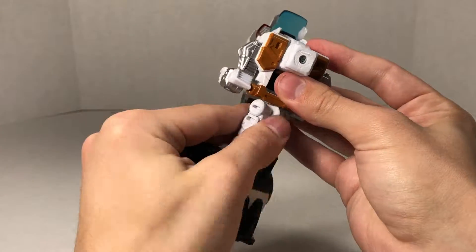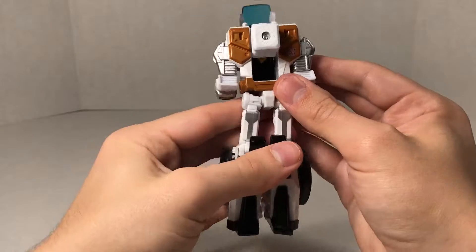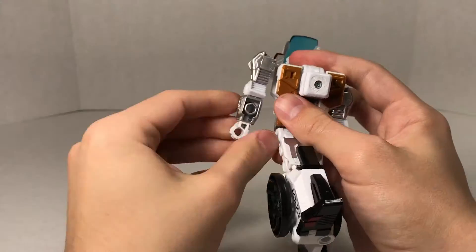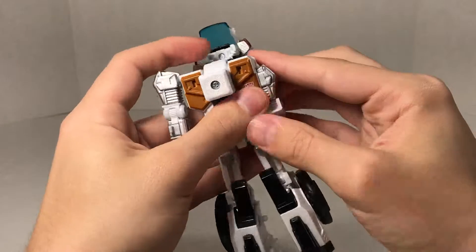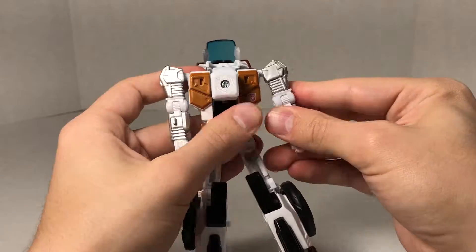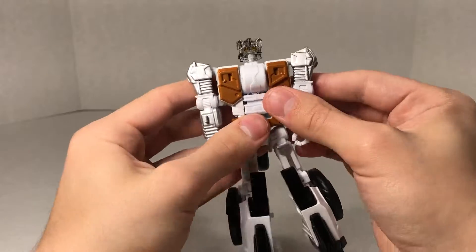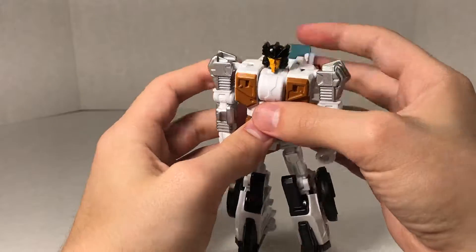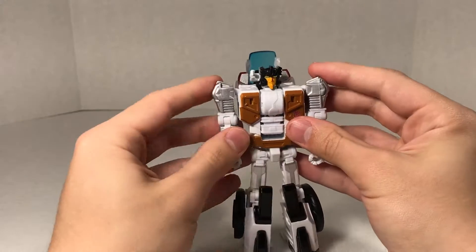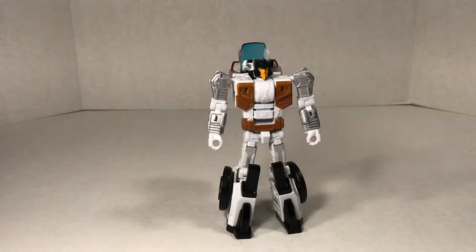We pull that foot out, rotate the waist, and then split the legs. We flip and fold the arms up, rotate them so the hands are facing forward, repeat on the other side. We come back, untab it to get enough clearance to flip the combiner peg down into the chest, rotate Groove around, and then collapse the front of the motorcycle down. And there we have Groove in his robot mode — he looks pretty nice.